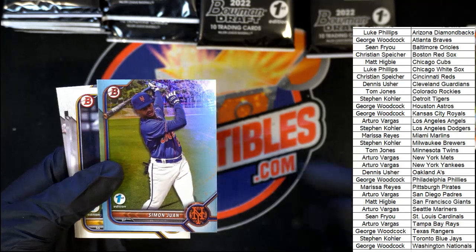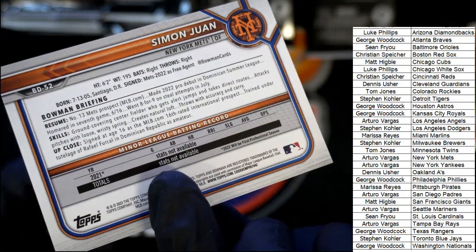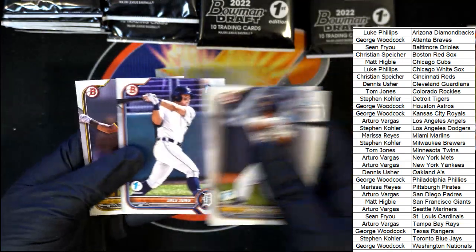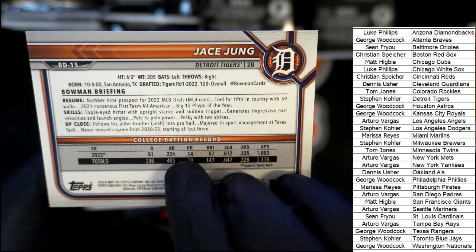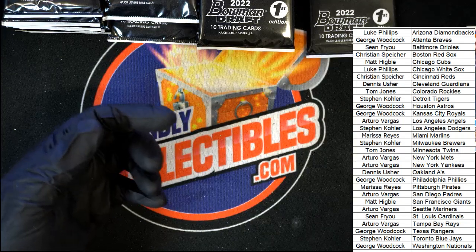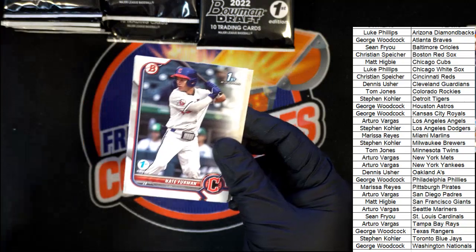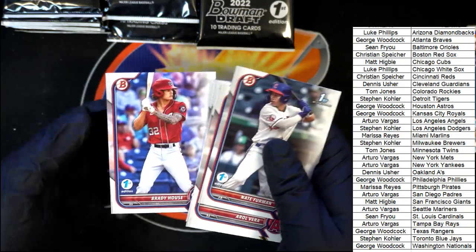All right, we got another foil coming up — Mets. Number 13, number 13, Mets prospect. He's a big name right there — number nine prospect for the draft. Tigers are definitely a good one — Steve McKay, good luck. That's a really good team in here as well. Brady House — he's a pretty good one to get.